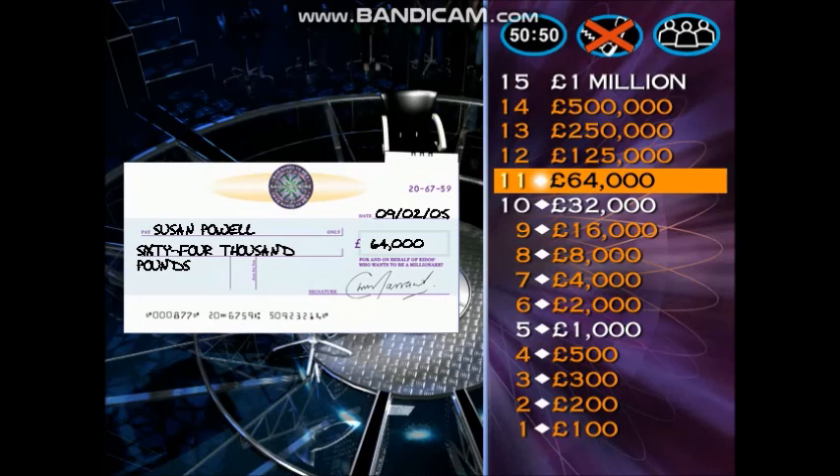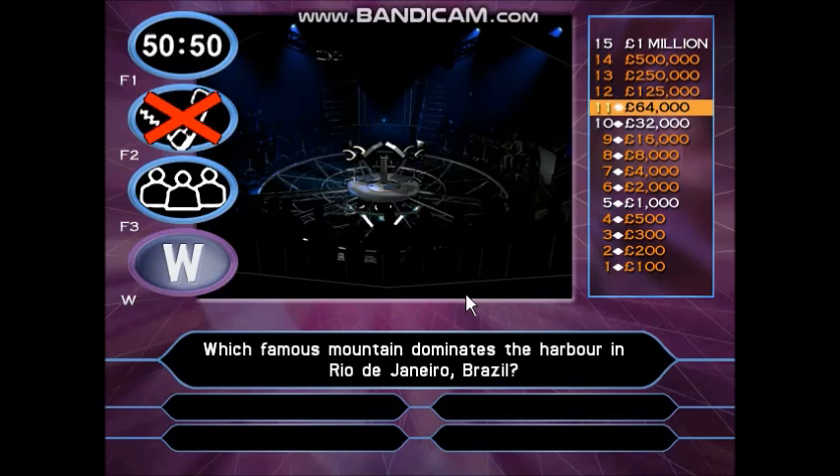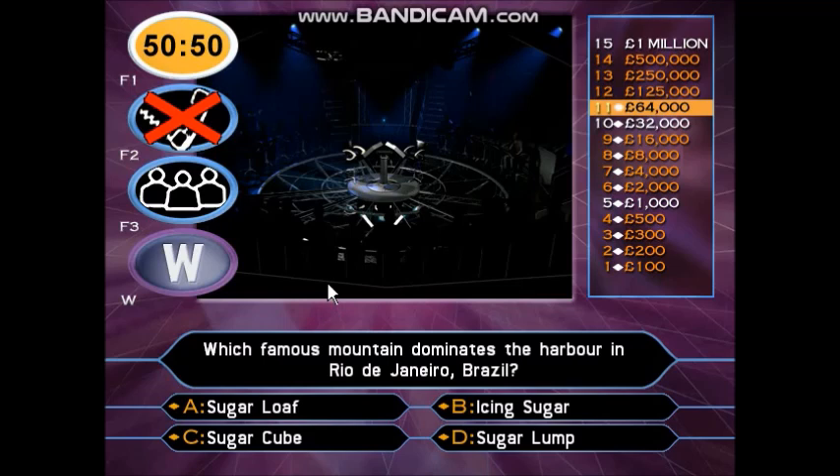A cheque ready for you for £64,000. The next cheque is worth £125,000 — you are just four questions away from £1,000,000. Which famous mountain dominates the harbour in Rio de Janeiro, Brazil? Sugar Loaf. Icing sugar. Sugar cube. Sugar lump. Time to go 50-50. Computer, take away two wrong answers, leaving the right answer and one remaining wrong answer. That's left you with A or B to choose from. You think it's A.